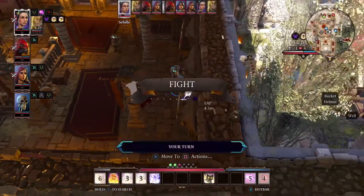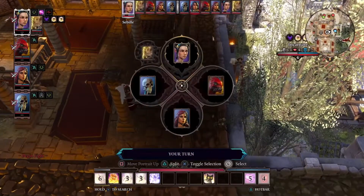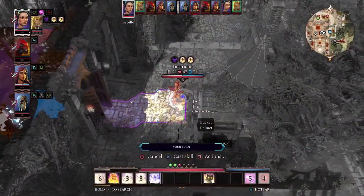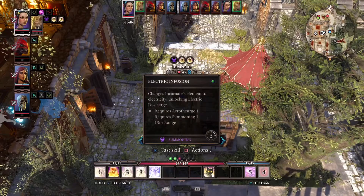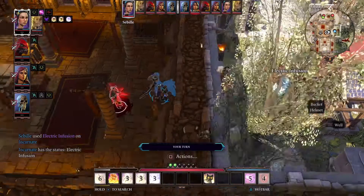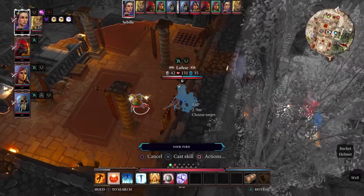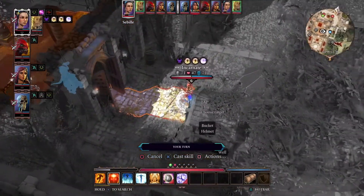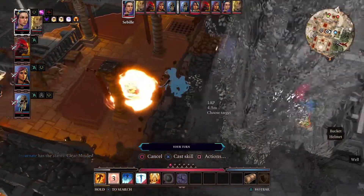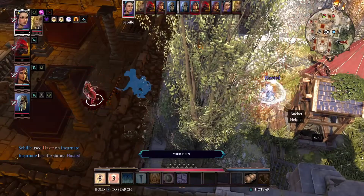Let's bring in Losa and the Red Prince — Fane, sorry. So I got this Electric Infusion, which makes our normal incarnate into an Electric Incarnate. This just gives us options to change how the incarnate is working mid-fight, which is always nice.